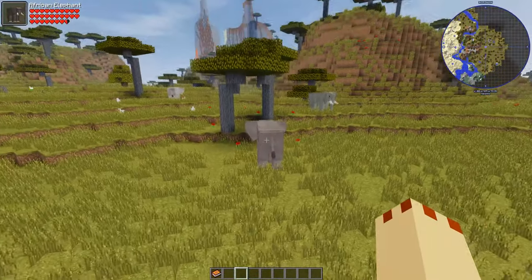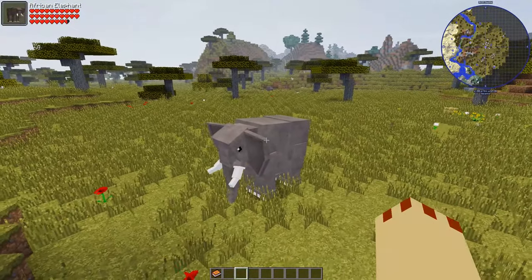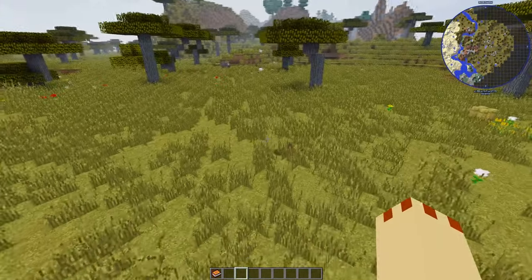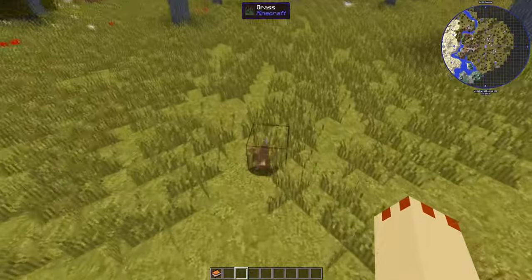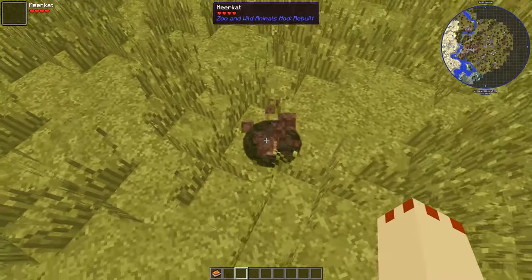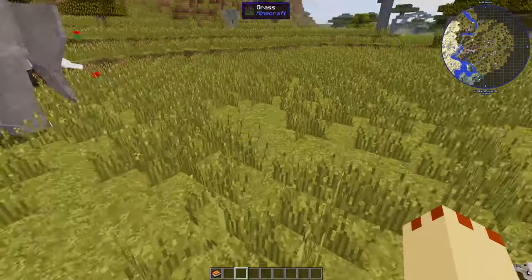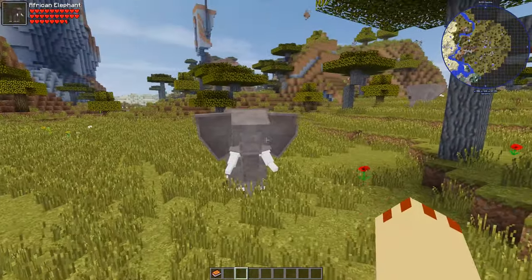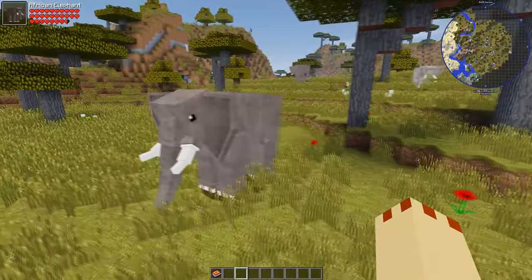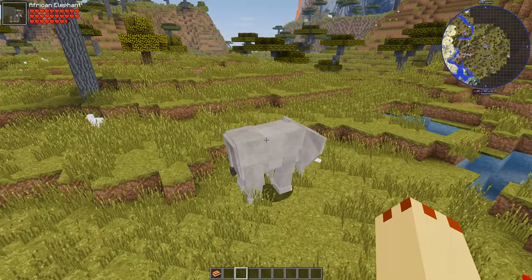Here are the new African elephants! I've been asking for these for ages because we already had the Asian elephants, but now we've got the African elephants - they're brilliant! And look, there are meerkats here too. We have to put stone underneath to stop them disappearing. There are different skins for the African elephant as well.